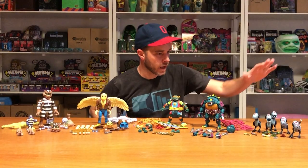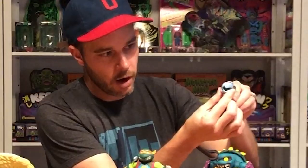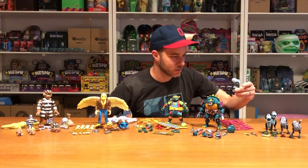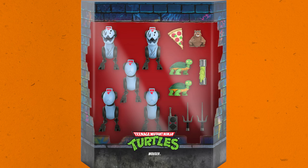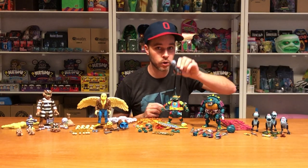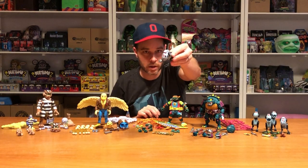Starting from my left, we have the Mouser 5 Pack — this is a battle pack. You've got your standard Mouser. He can walk, he can open his mouth and go like, 'Hey man, I'm kind of hungry. Hungry for a turtle.' This pack comes with three standard Mousers so you can build out your entire army of Mousers to whatever degree you choose. But it also comes with the all-new Battle Damaged Mouser. This one comes with Raphael's Sai, and you can just slide this Sai right through his face — it crunches right in there.